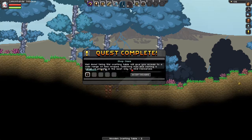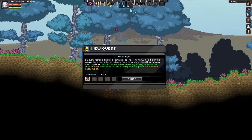Quest completed! Well done. Using the crafting table will give you access to a wide range of new recipes. Collecting fuel and visiting a range of planets is the best way to find resources. Sweet, 10 more pixels. By now you're likely beginning to feel hungry. Food can be found in a variety of places, but in a pinch, hunting is your best option. Obtain some alien meat by killing monsters with a bow, and cook it on a campfire to produce cooked alien meat. Let's get that done now.